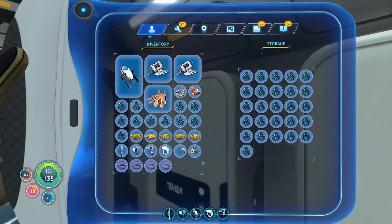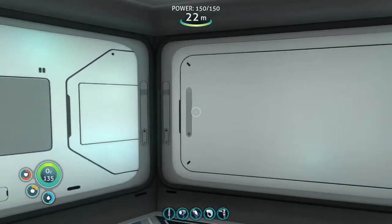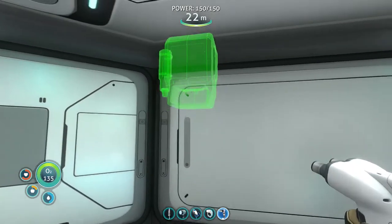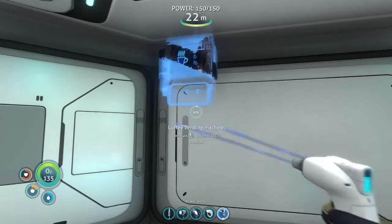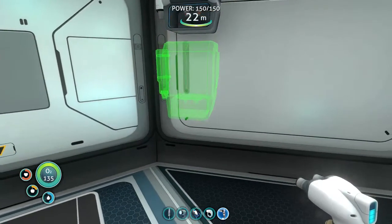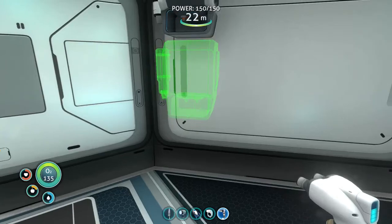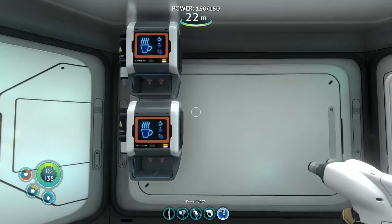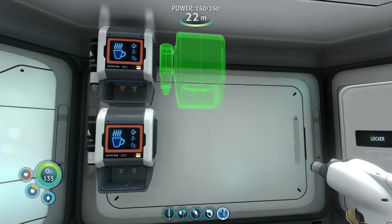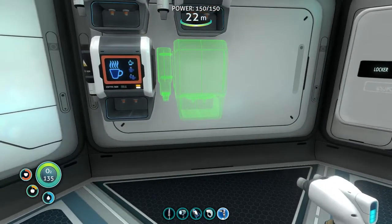I've got plenty of titanium on me. Okay, so let's build some coffee machines here. We can put them - it looks like you could use some coffee. You can see I've been building a little onto my base, storage-wise. I've still only got the one multi-purpose room. Four of them should be enough, I think.